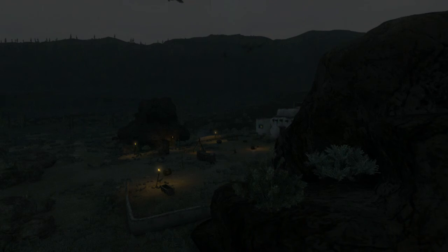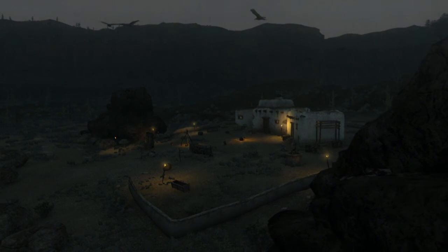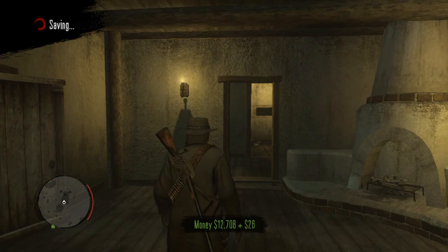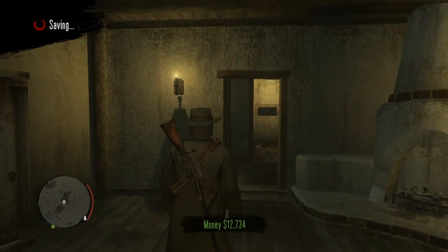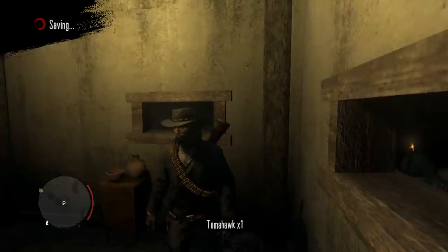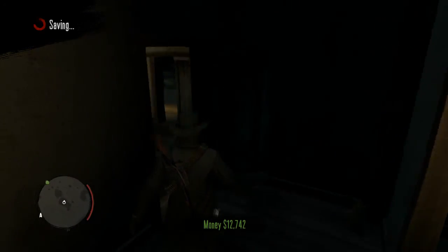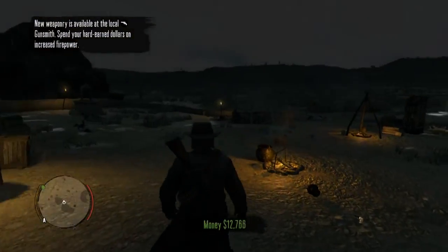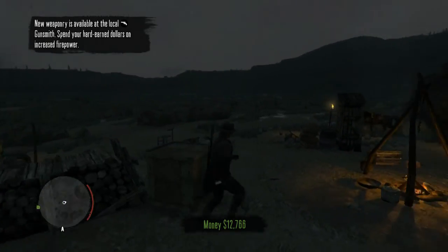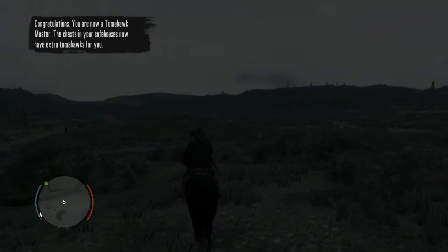We cleared out Twin Rocks and did it all with the Tomahawk, so now we've completed Rank 5 and all the Tomahawk challenges for the Legends and Killers DLC pack — Tomahawk Mastery complete. What you get for completing this is something special: you get a trophy called Axe Master. Completing all Rank 5 Tomahawk challenges makes you a Tomahawk Master — congratulations! The chests in your safe house now have extra Tomahawks for you, so whenever you go into your safe house and open a chest, it'll have Tomahawks in there.